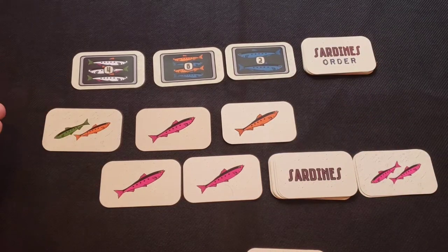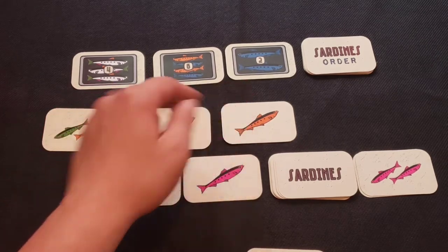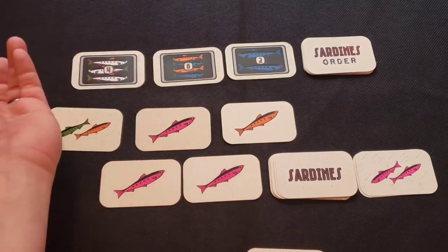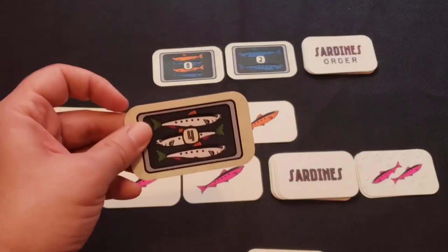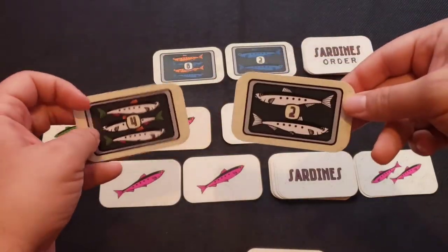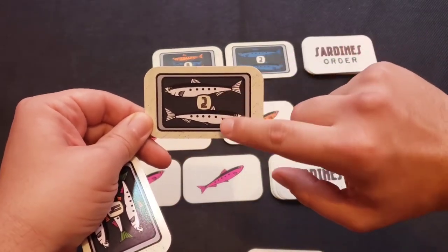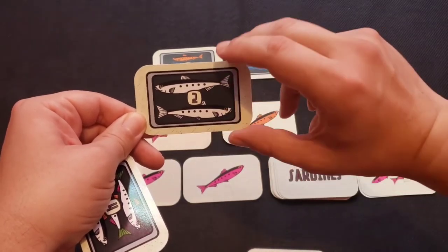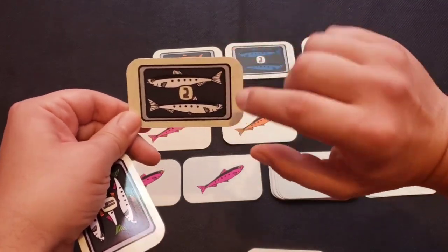In Sardines, there are four colors of sardines you can collect: green, orange, pink, and blue. But you'll find six different types when it comes to fulfilling orders. You'll find the standard blue, orange, pink, and green orders, but you might also see order cards with a white fish with different colored fins, or a fully white fish. To fulfill a card with all white fish, you can use any color, but all the sardines used must be the same color.